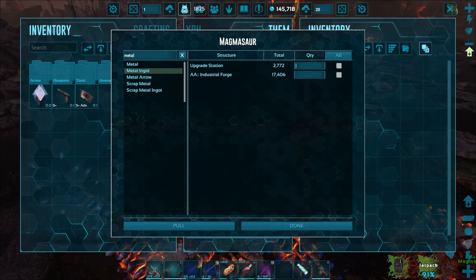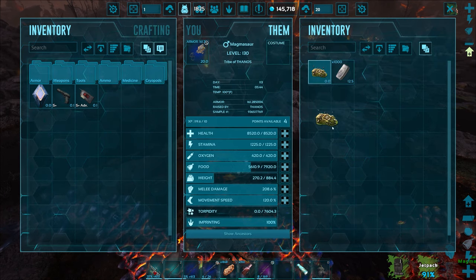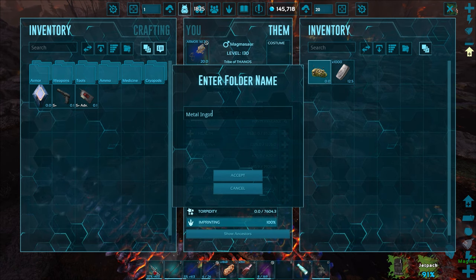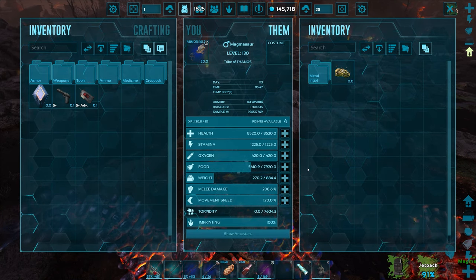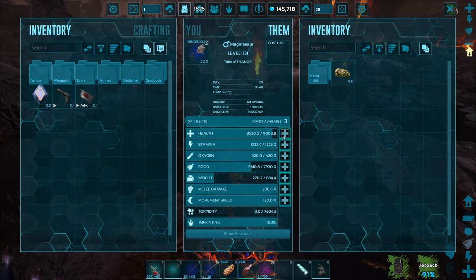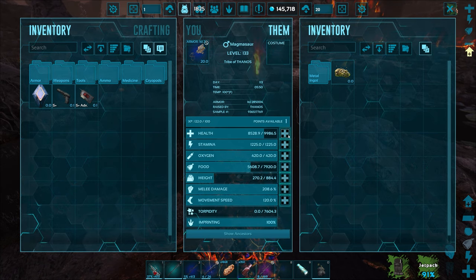We've got four level-ups right off the bat. Health was pretty good so maybe I'll put some into that — he goes up by almost 500 health points right there, just under 500. That's pretty good, putting him just under 10,000 health. I kind of want to refrain from melee damage upgrades for now so we can see his base damage. Let's go test him out on something other than a Dodo.